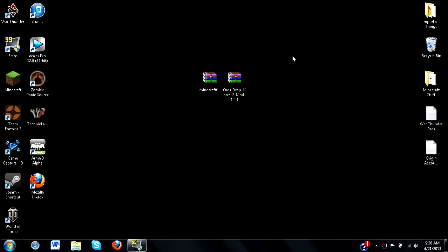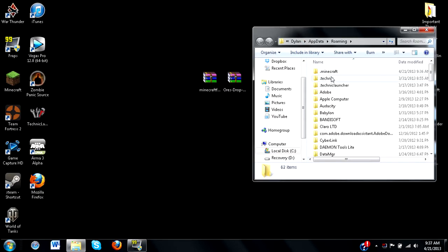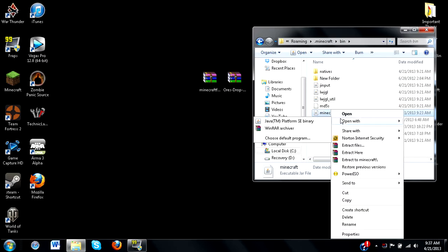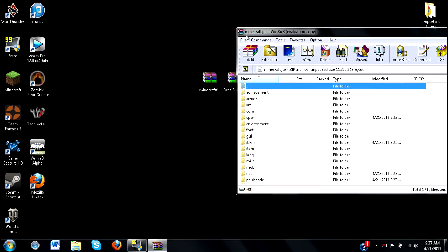To install this mod you're going to need two things: Minecraft Forge Universal and the Ores Drop More Ores mod. Both download links will be in the description. Go to your Start menu, type in %appdata%, and you'll be taken to your Roaming folder. From there, go to your .minecraft folder, go to bin, right-click on Minecraft, and open it with your archiving software. You'll see it's named minecraft.jar — that's what you want to see.